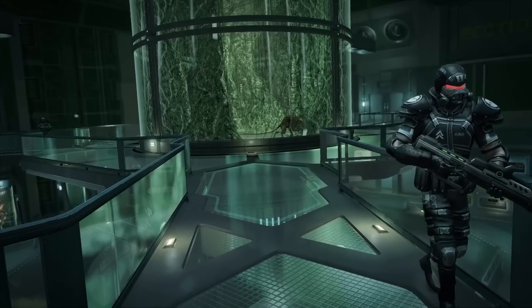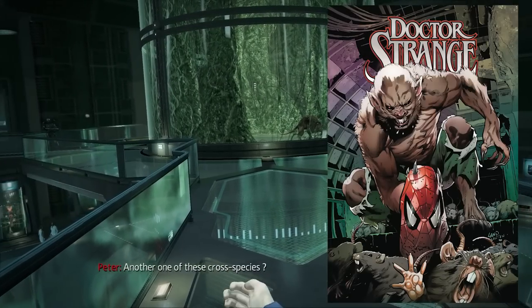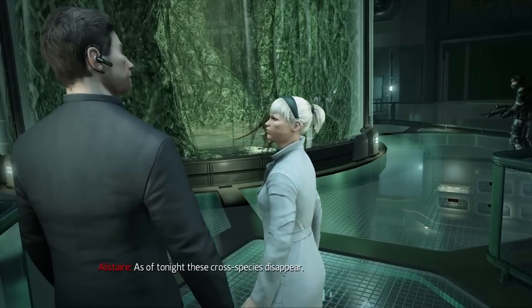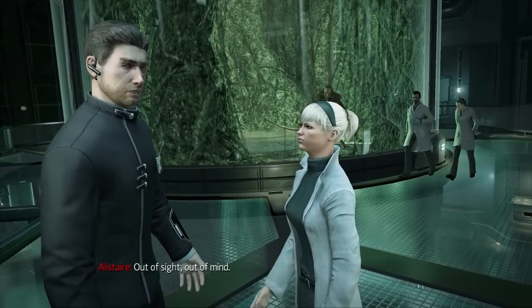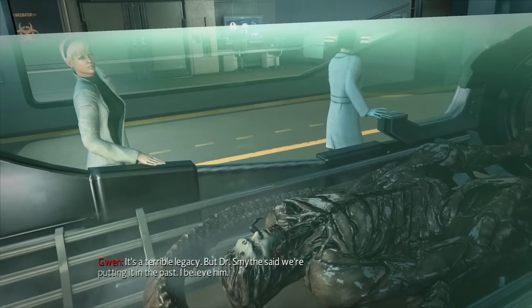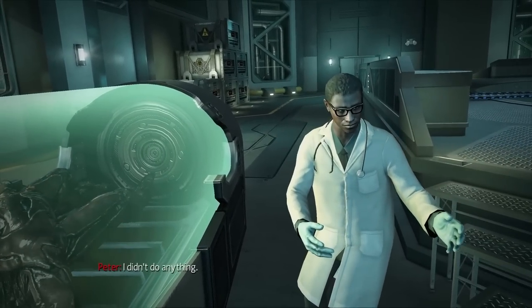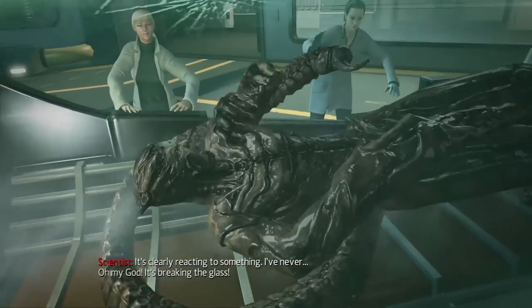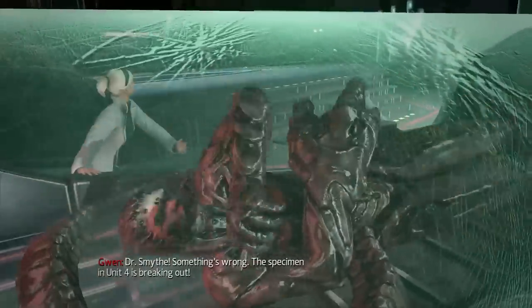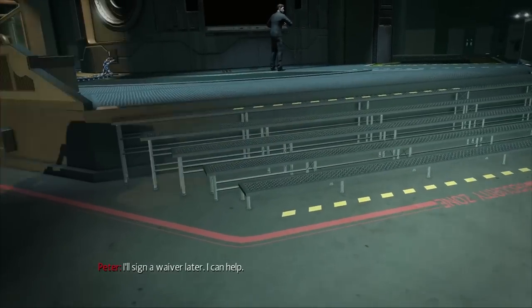What is that? That's Vermin — another one of these cross-species. Big old rat. As of tonight, these cross-species disappear. We're shipping them to our biolab for safe disposal. It's a terrible legacy, but Dr. Smythe says we're putting it in the past. Then suddenly, something reacts — 'What did you do to it?' 'I didn't do anything.' 'Peter, I think it senses your blood. It knows.' I seriously would cry if I ever seen something like that in person. I think it's terrifying.